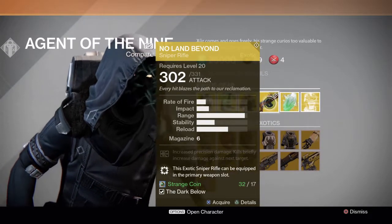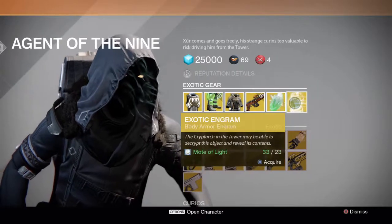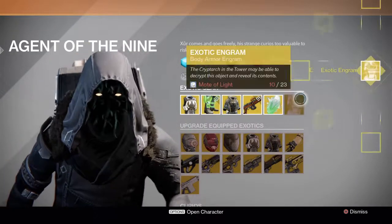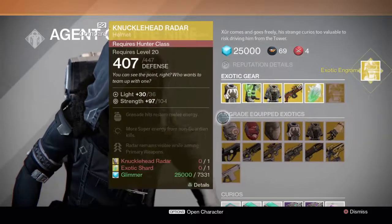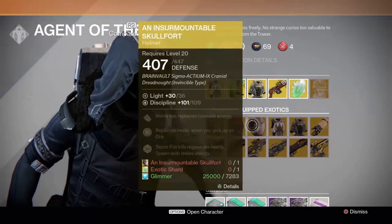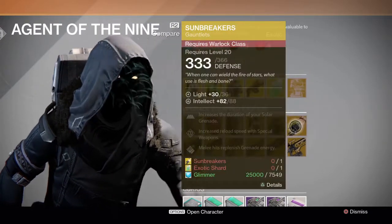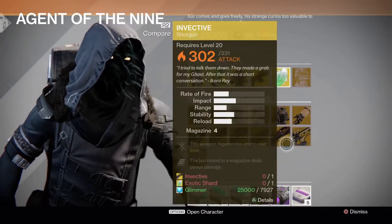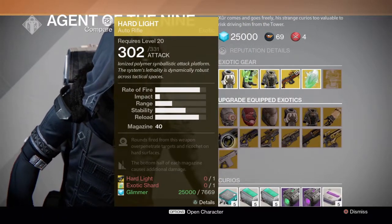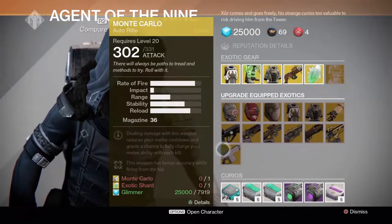And then we've got the exotic shard and the exotic chest engram, which I'm going to buy and decrypt for you guys. For upgrades this week: Knucklehead Radar, Arachnophobia Symbiote, Insurmountable Skullfort, Crest of Alpha Lupi, Void Fang Vestments, Sunbreakers, Plan C, Invective, Last Word, Mida Multi-Tool, Bad Juju, Hard Light, and Monte Carlo. I really want my Monte Carlo — it's PS4 exclusive and I just need it because it's cool.